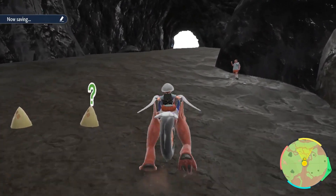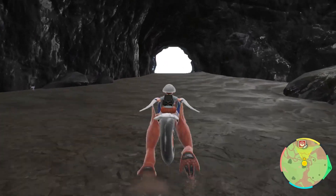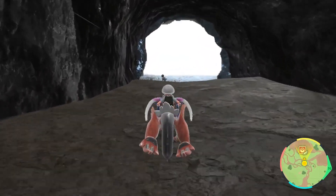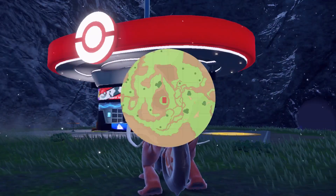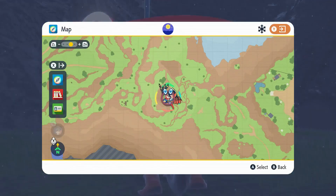I head out of the cave and I'll show you on the map where it's located. The Pokémon Center we're wanting to get to is this one here — it's down a hole, and if I go to the map it's going to be right here.